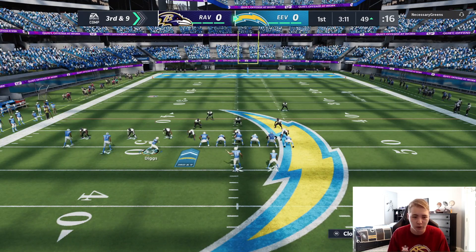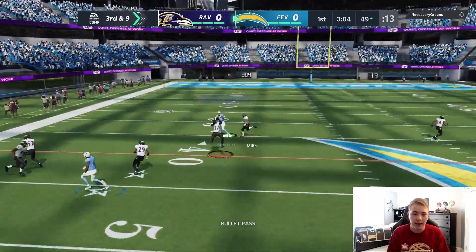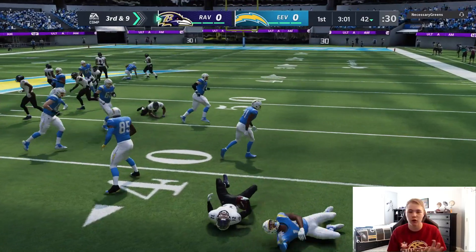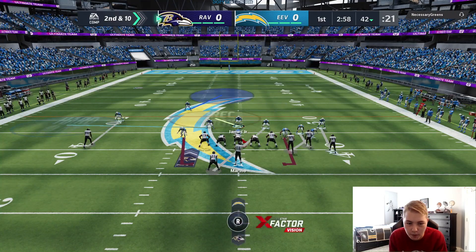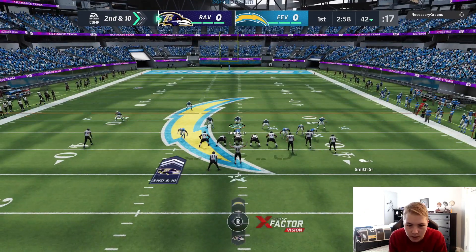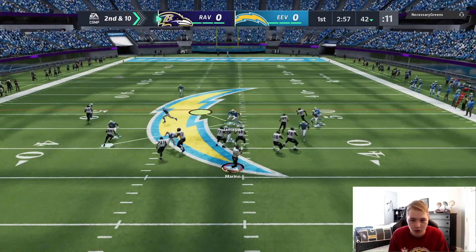Gonna hurry it up, hopefully Mostert gets open on this. I'll put him on a Texas route and motion Diggs over on an in-route as well, see what gets open. Lazard might be open — I kind of thought I saw his user go over with Lazard but he stayed, got lost in the pack. My opponent looks like he's going to stay in gun bunch as his primary offense all game — seems like someone who'll just stick in it.